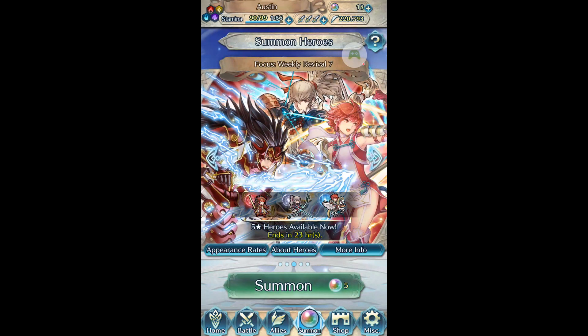Hello and welcome back to the finale of the Weekly Revival 7 summoning video. I know I don't have 20 orbs and I actually could get 20 if I got lucky with grand conquest, but I'm going to hedge my bets. We're only going for Takumi at this point because we got Ryoma, and my only other goal for this banner is to pull two more Takumis if possible, but that is quite a thin margin to walk so we will see.